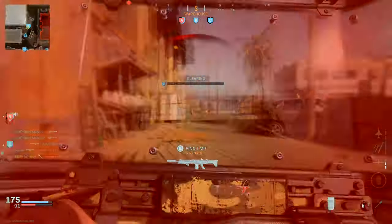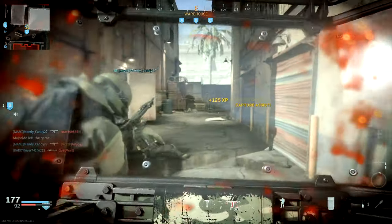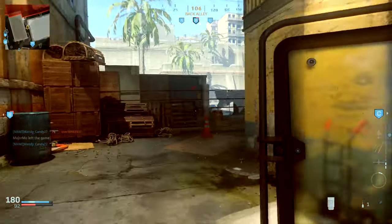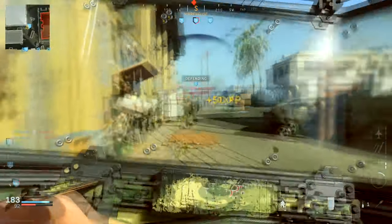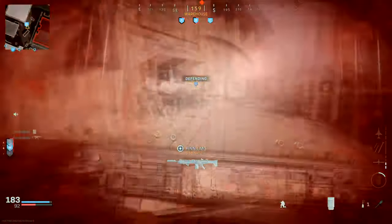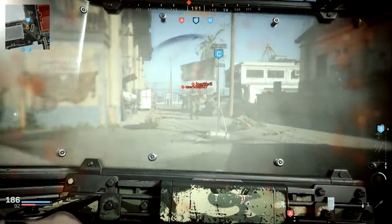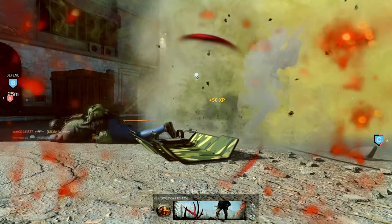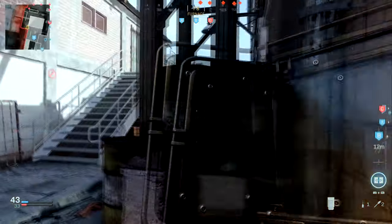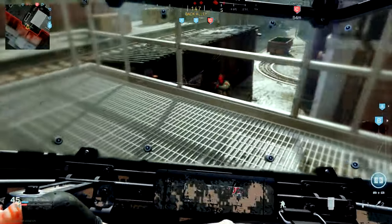Even though this isn't a loadout I'd normally choose and it's not super effective for getting kills, it can still be a lot of fun just as a change of pace. People line up trying to figure out how to take you out — someone's throwing C4, which sticks to you and will kill you. But if explosives land out in front of you and you back up pointing your shield at them, it'll protect you. You can even crouch-walk straight into a claymore and just shrug it off.